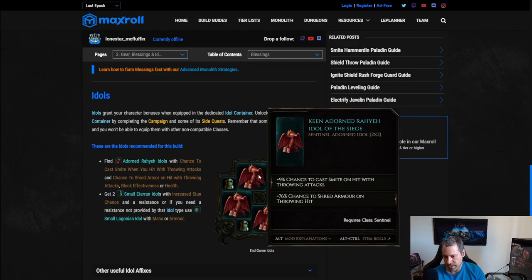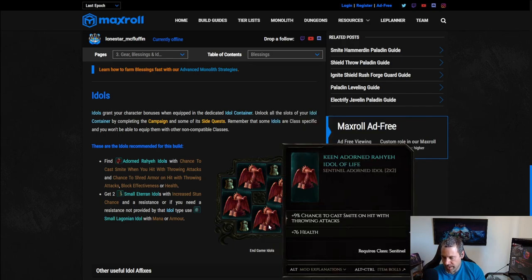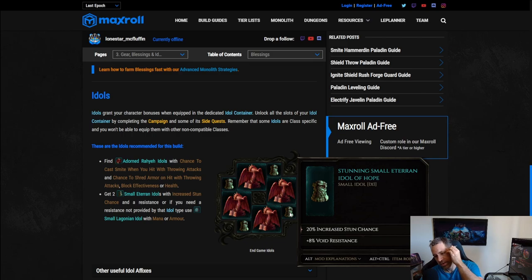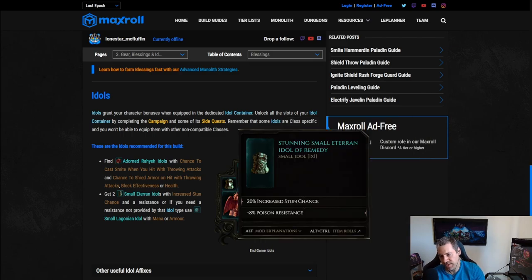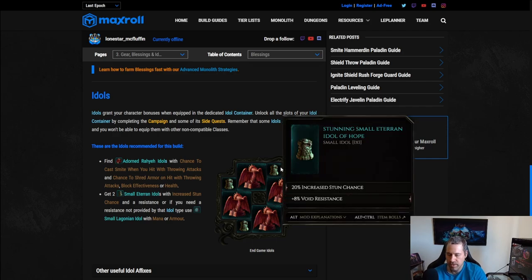For idols: chance to cast Smite is super important — you can't run the build without it. Try to get nines, ideally four nines if you can. Good suffixes include block effectiveness, armor shred, and health. For 1x1 idols, take whatever resistance you need — in this setup, poison and void resistance, plus stun chance. If you need more, you can go prefix for resistances, mana, or armor.